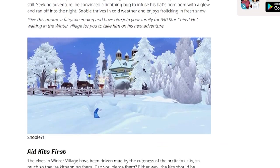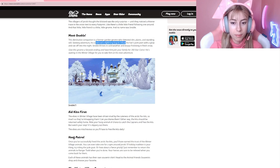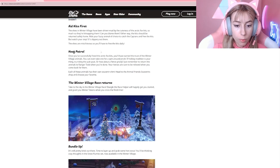Hello everyone, welcome back to another Star Stable video! Today we have a free gnome — gnome, not gnome — and let's actually read it for once. It's like a gnome. Meet Snowball: this diminutive companion is a former god gnome who deserted dirt, plants, and standing still for adventure. He convinced a lightning bug to infuse his hat's pom-pom with a glow and ran off into the night. Give this gnome a fairy tale ending at 350 star coins — no way!